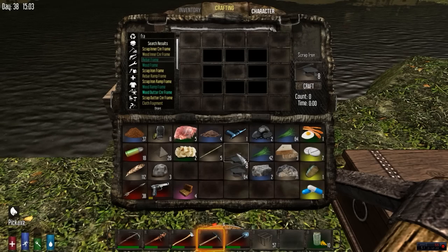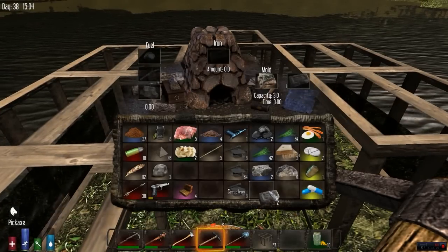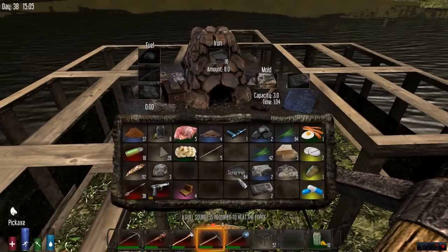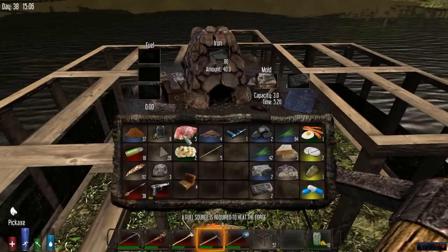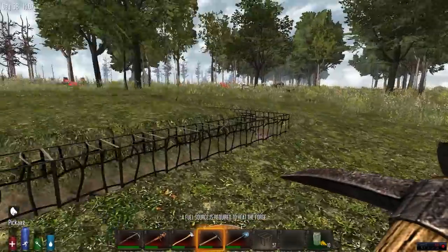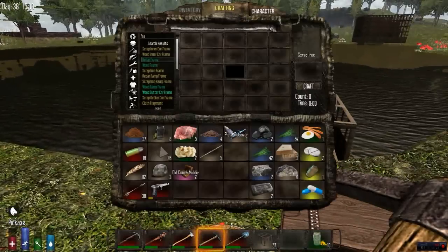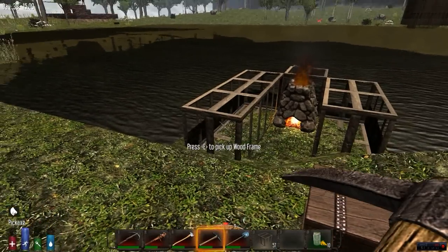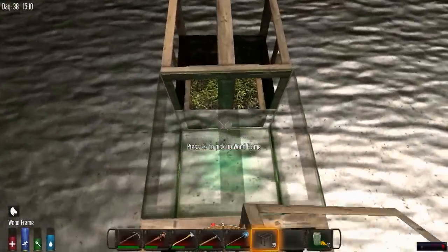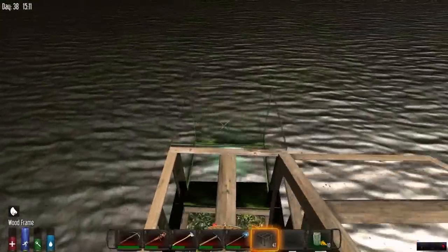Holy crap — they gave me 72 scrap iron! Nice. Yeah, it's quite a lot. You can just leave them in their form and forge them that way too. Like, you don't have to turn them into scrap iron — I know that. Sometimes I find it does better if you don't, but I just like doing it to see how many I got. Just so I can tell if it's terrible or not.